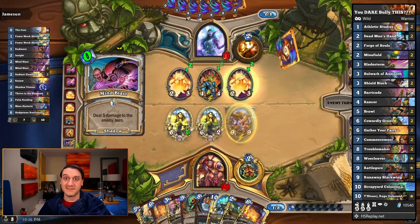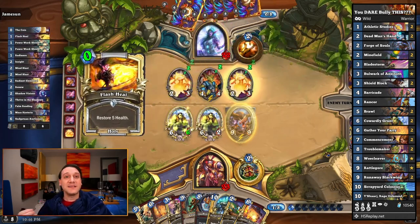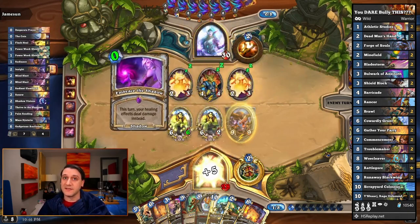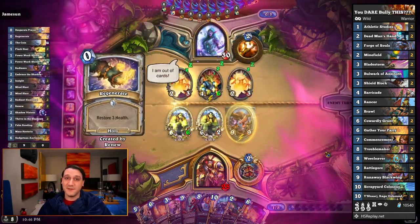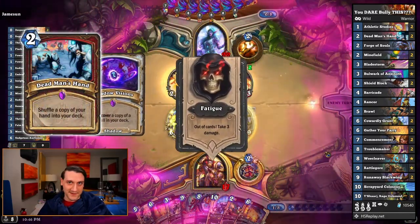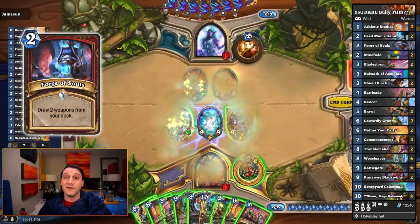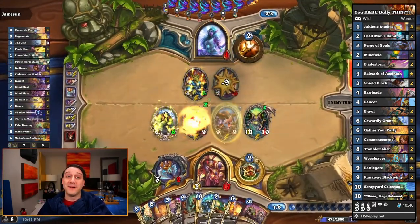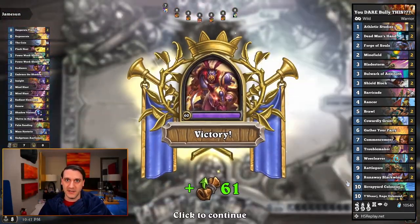This wild deck is probably about as greedy as you can get and still have any hope of winning games. It has your standard early game control tools, but for summoning minions onto the board, in addition to Cowardly Grunts and Commencement, you've got Gather Your Party, Woe Cleaver, and OG Y'Shaarj. If you draw your minions from your deck before you get to summon them with your cheats, Dead Man's Hand can give you another go at it or let you go infinite. Forge of Souls will pull Bulwark and Woe Cleaver simultaneously to help keep you alive long enough to equip the cleaver and pull out a minion or two. Is it too greedy? Probably. But is it a really fun way to knock this out? Definitely. Have fun making sure no one dares to bully you.